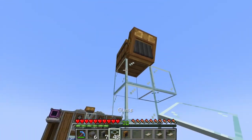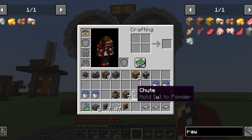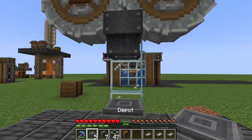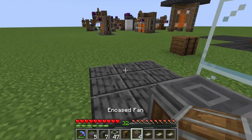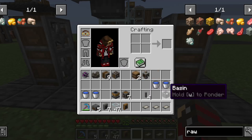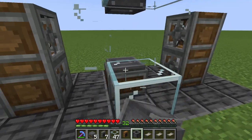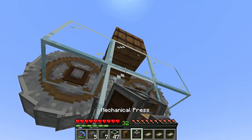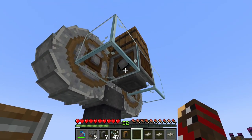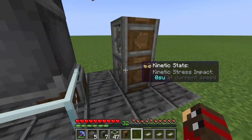Directly below it you're going to place two crushing wheels, left and right, like this. Below that a chute which catches everything, and below that again a depot. On the four sides you're going to place four encased fans, and diagonally in front of it — so if the front of your setup is here — place one basin and above it a mechanical press. Make sure the input for the rotational speed is on the sides and not in the front, just keep that in mind for later.